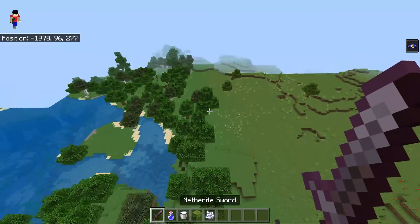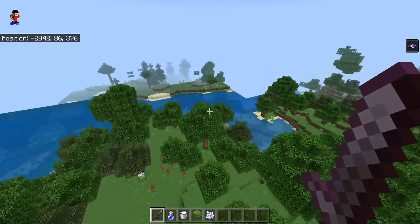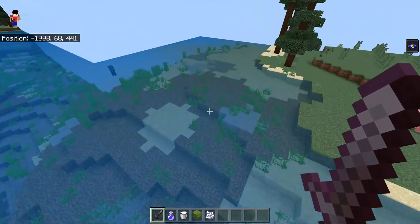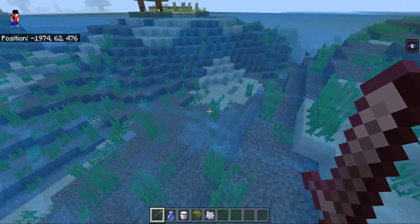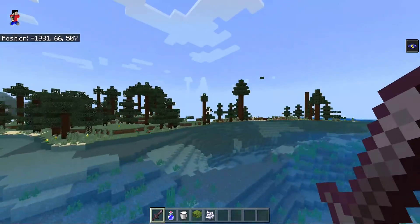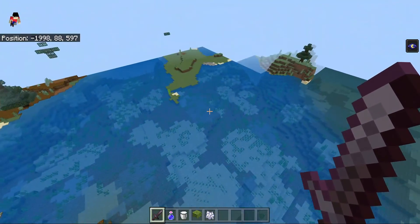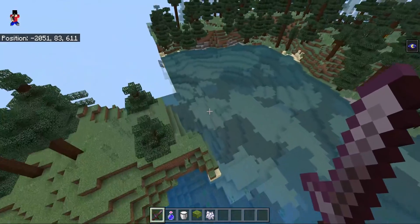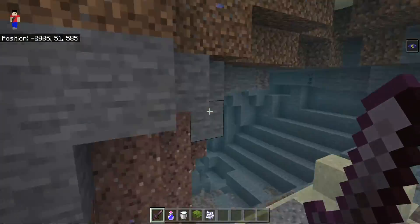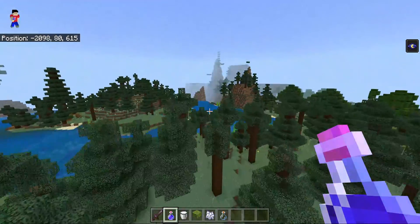A good way to find geodes is to look underwater, but when I go into my survival world I can't find any geodes underwater. We just found this biome — I don't know what that biome is. Let's go down here. There's another forest cave. My night vision is about to run out.